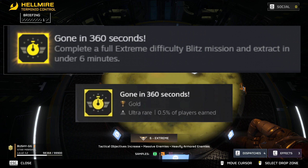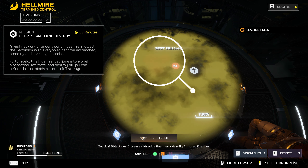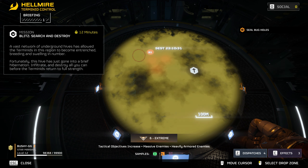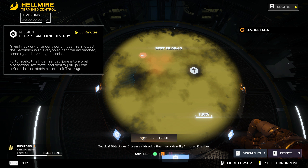To unlock the 'Gone in 360 Seconds' achievement, we need to be doing a blitz mission and extracting in under six minutes on extreme difficulty or higher. One of the first things you want to do is look at where the bug nests are — usually indicated by the flashing red symbols on the map. You want to spawn behind them and move towards the extraction so you don't waste any time going back and forth.